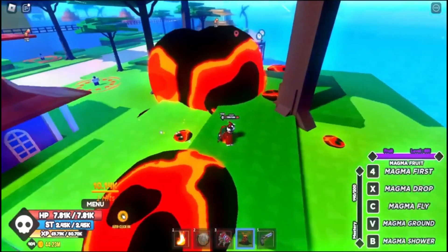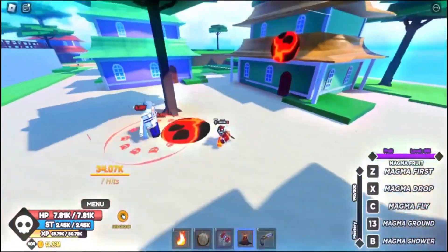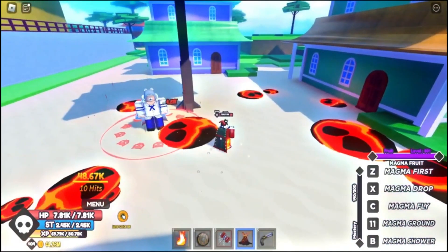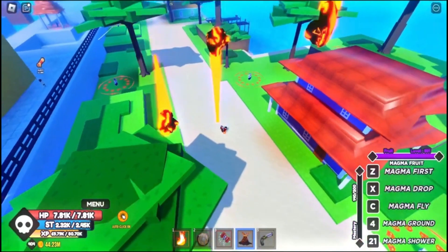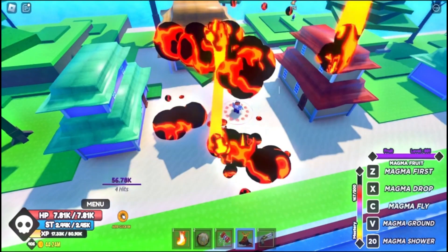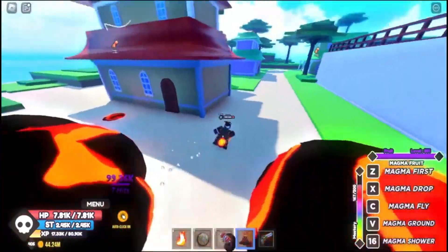The fourth fruit is Magma Fruit. This fruit is probably the best fruit for 1st Sea, because it's very good for grinding. Attacks leave a Magma mark that works like lava, dealing extra damage, and the AoE moves do so much damage that makes this fruit really good for 1st Sea.